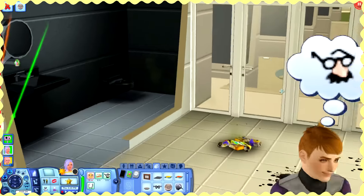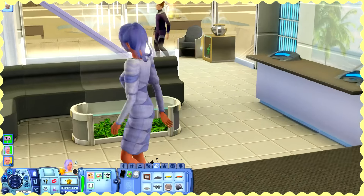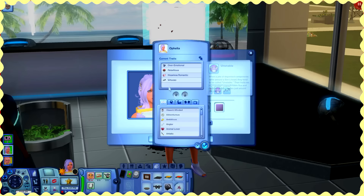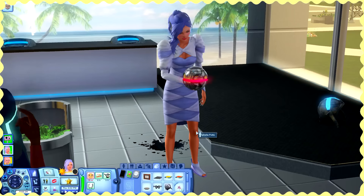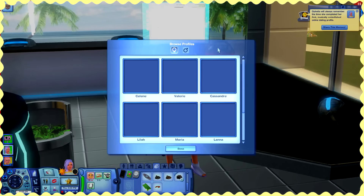Can I get myself a lady please? This guy looks very cool — does he have makeup? He does have makeup, I knew it! Come on Ophelia, let's go look for a girl. People are desperate, we need to get you a girl. So we have our online profile — I kind of feel like changing some things. Maybe remove the unstable trait and change it to flirty. I just don't want people to know she's unstable — that can scare away the peeps.